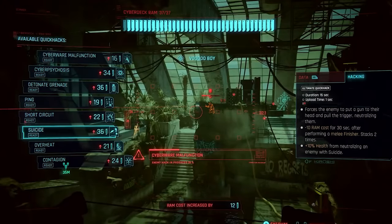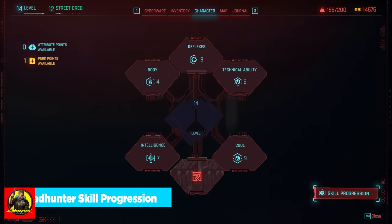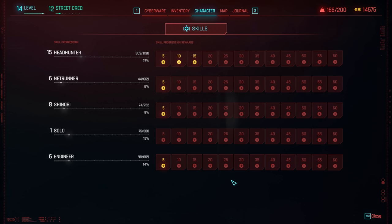Let's get started on the new skill progression system in Cyberpunk 2077. Loading into the game, come over here into Character in the lower right corner and you'll see skill progression. You've probably earned some of these rewards as you've played through. I just made a brand new save because I wanted to experience Phantom Liberty fresh.